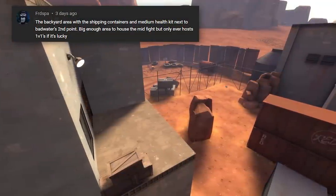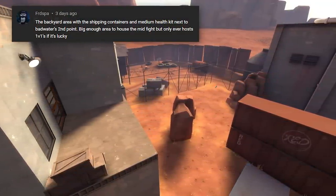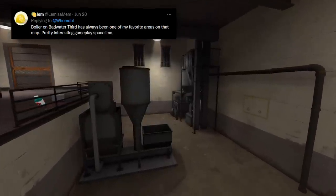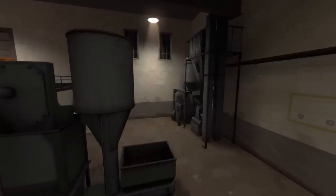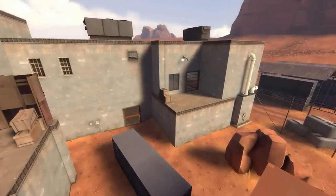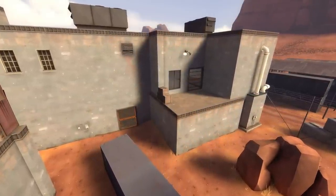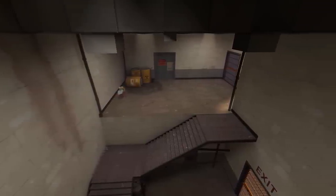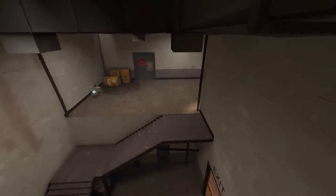A few people brought up this back section of Badwater behind the building near point B. Lem mentioned the boiler room as well - interesting areas that seem to not get used as much as the others in an otherwise busy map. Quite a few times I've managed to build an engineer nest around here while blue capped and moved on to the next area - it always takes a while for anyone to find me. Good fun.